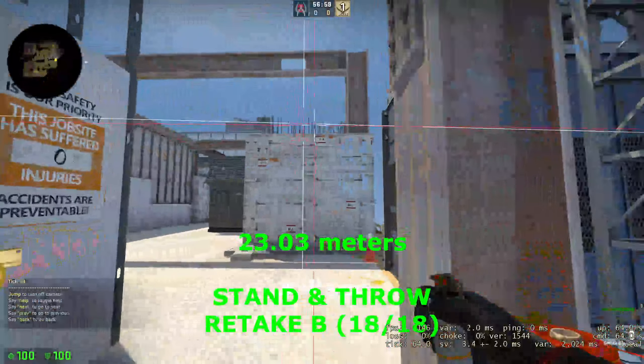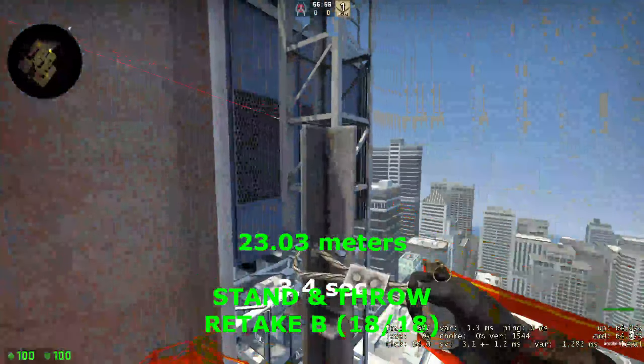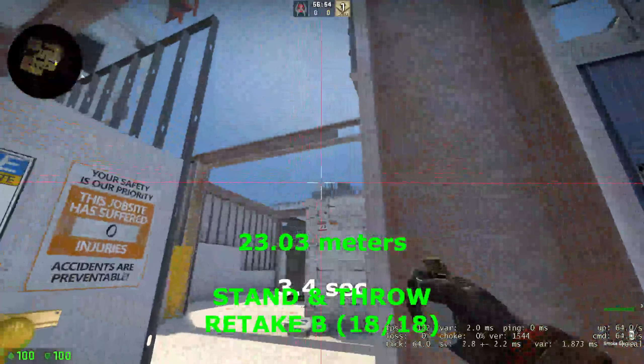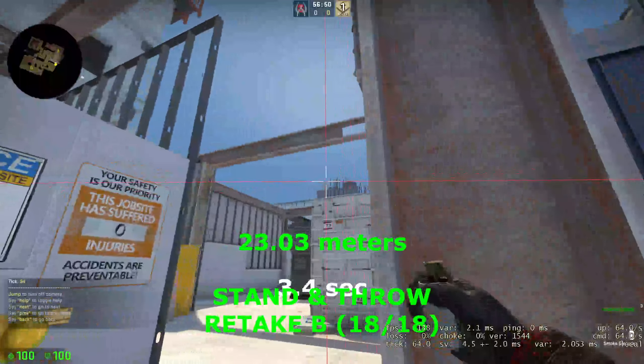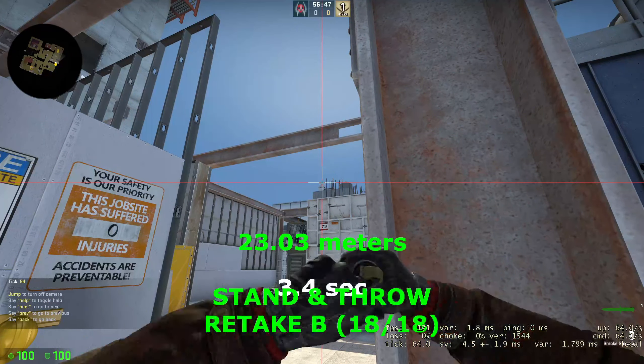Let's show you a retake smoke for B site. You will get stuck on this thing right here, and as you can see you will have the top of this thing on the building in the middle on it, and then we are just left good.